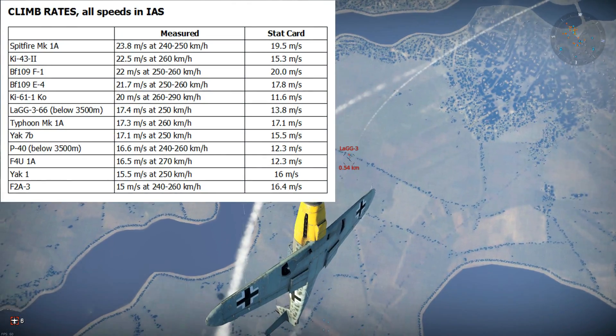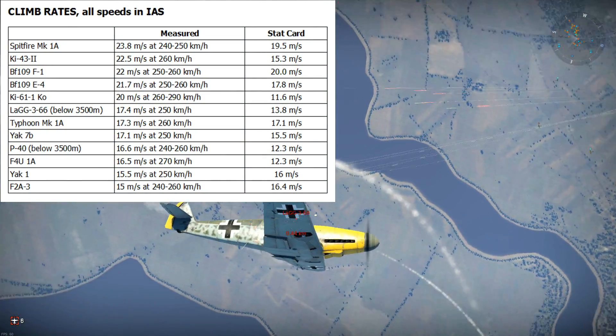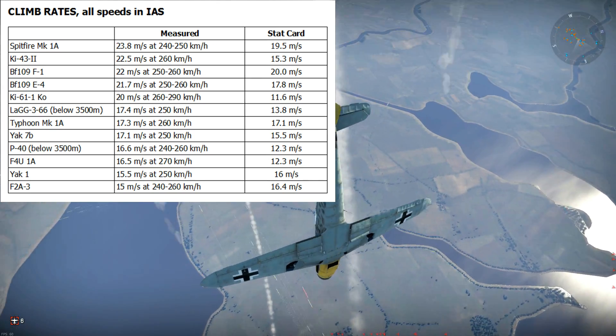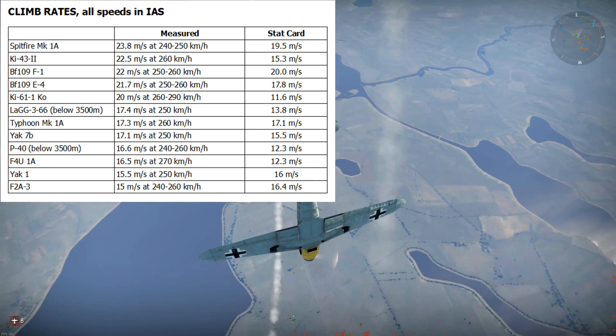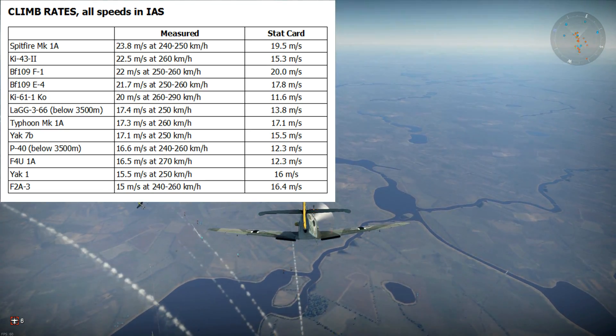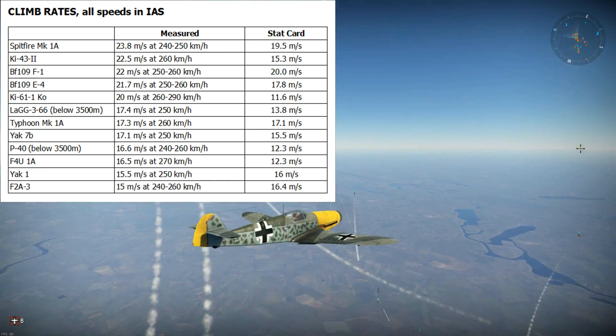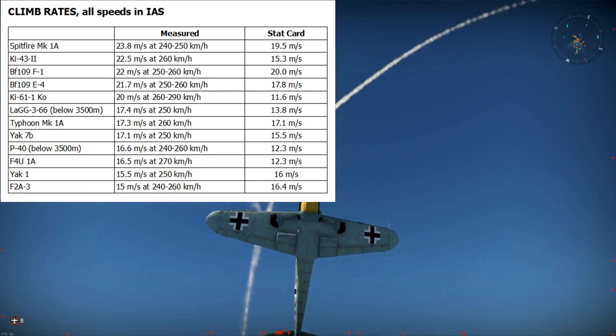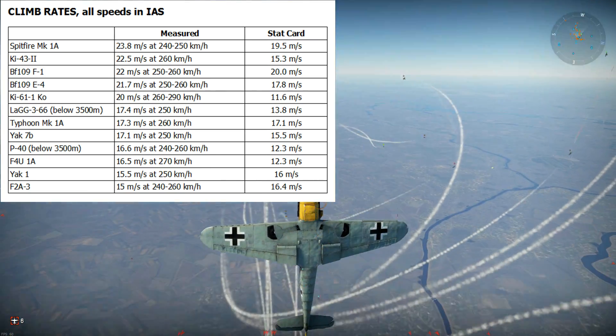Before I get into it, here's something you might find useful. This shows the indicative airspeeds at which you'll get the maximum sustained climb rate for each of these planes, listed in order from the best climber down to the worst. I measured these using the data the game itself outputs on localhost, which you can see in a browser, and you can see from this table how wildly inaccurate some of the stats cards are.